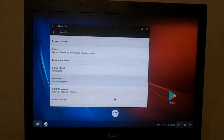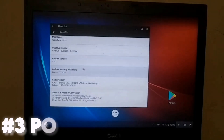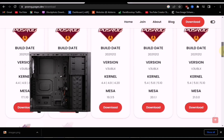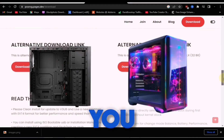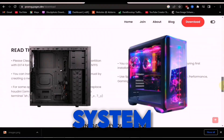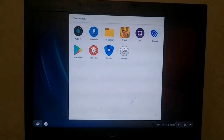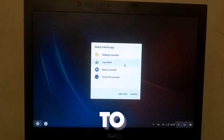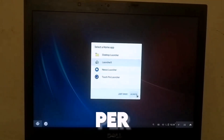Now it's time for number 3. At this spot, we have the ROG version of Phoenix OS, and there are multiple variants of this OS available in the market. So whether you have a low-end or high-end PC, you can install the version that suits your system. Talking about its features, this OS comes with several pre-installed apps and offers different launchers, allowing you to customize the interface as per your preference.